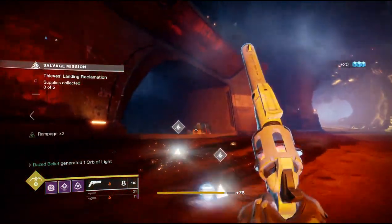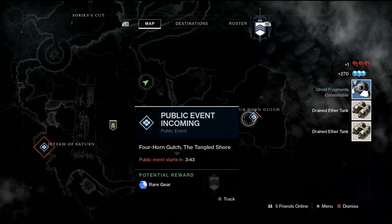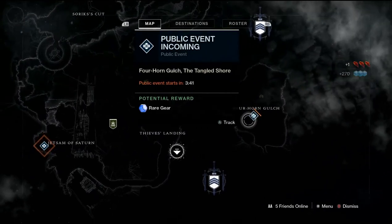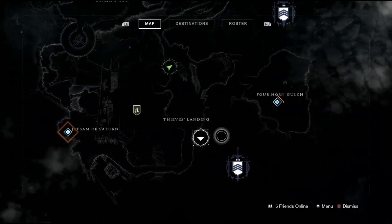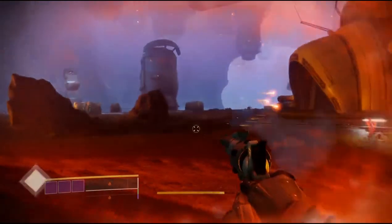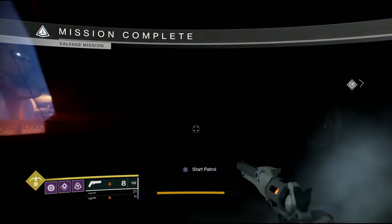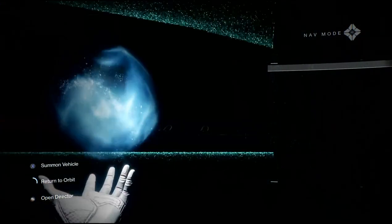Once the public event is done and you've killed your high value target, finish your patrol bounty if you still have one. Then go into your destination map, look for the next public event spawning in, head over there, and repeat - grab your patrol bounties and do the public event again. Thanks for watching - go ahead and hit that like button if this video helped you out, and subscribe if you're new to the channel.